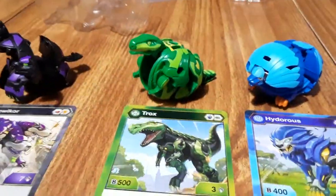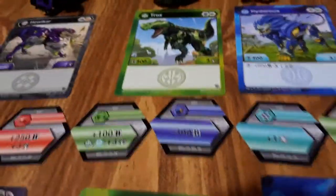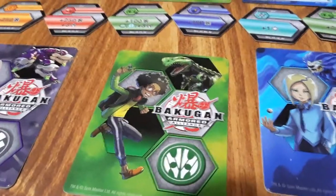We're going to Trucks — magic shield and green fist. 503, 100 B, and three attack for Ventus and Haos, and minus 400. And then we have the Wenton Gate card.